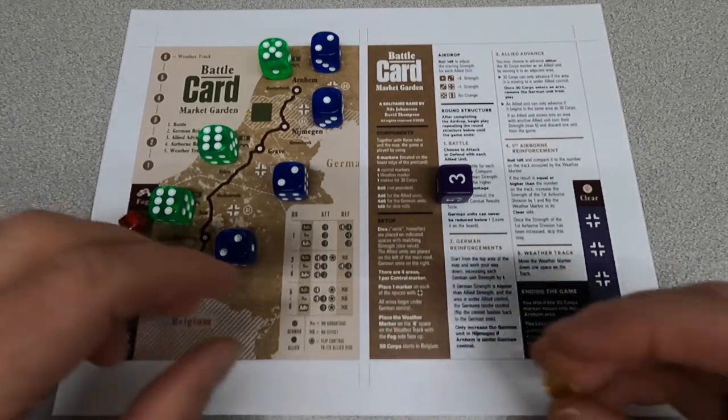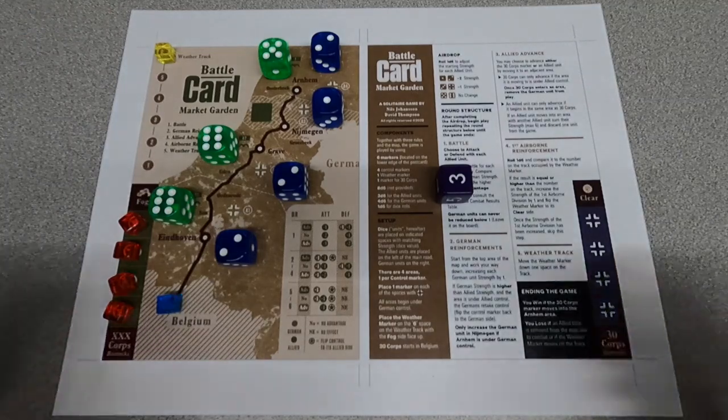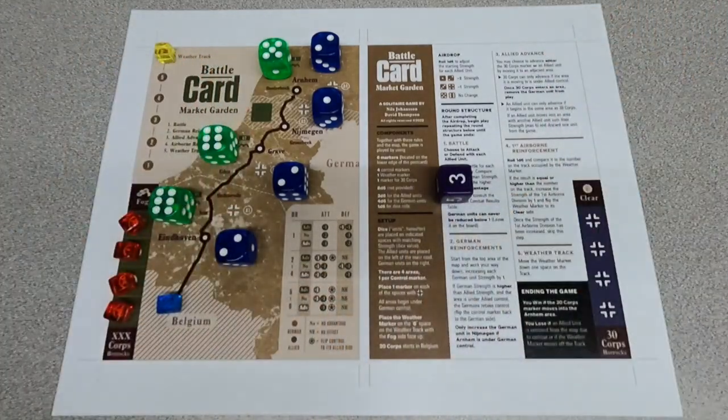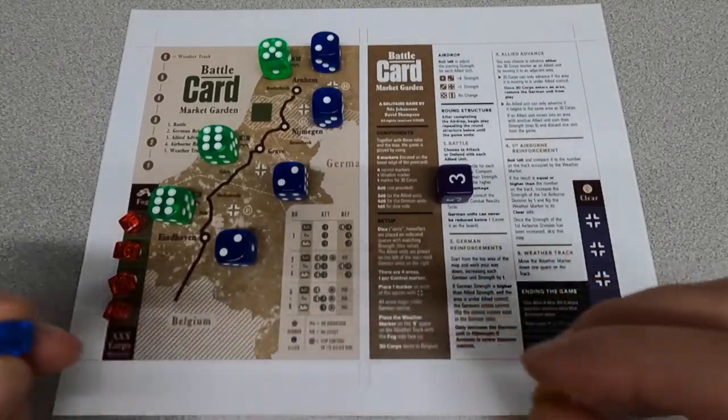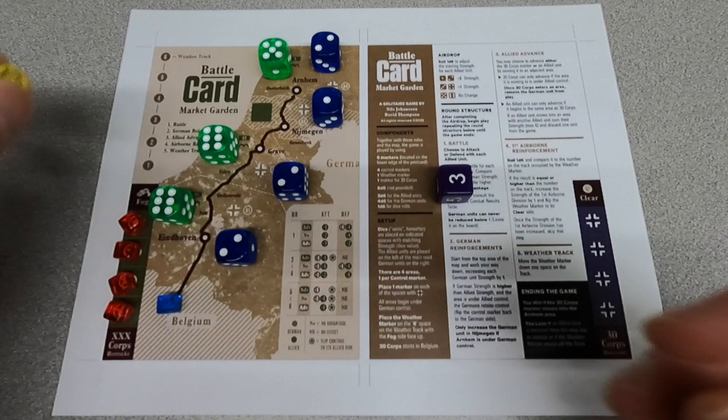All areas begin under German control. Place the weather marker on the sixth space on the weather track with the fog side face up. I'm using a cube, but it shouldn't be a big issue. And 30 Corps starts in Belgium — that's my blue cube. The last thing as part of setup: on the card, they helpfully have some color differentiation.